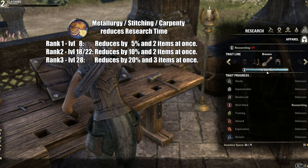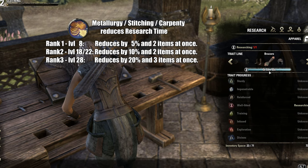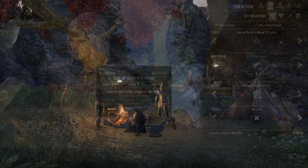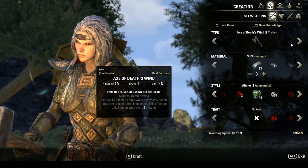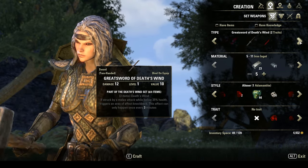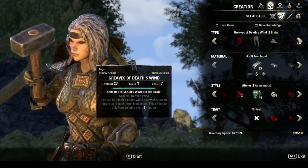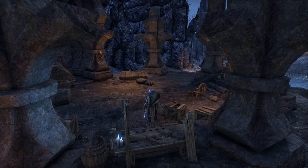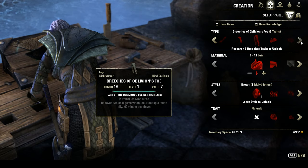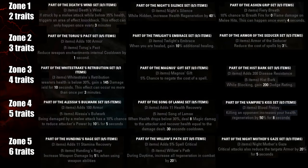You could research only the traits you want to create items with, but there is a reason to research all traits. There are special locations with craft workstations where you can create any weapon and armor with set bonuses, but they require a certain number of traits researched for each item type you want to craft. You can craft those items with any material and any item level you want. The requirement starts with 2 researched traits and goes up to all possible traits researched. There are 3 set bonus crafting stations in every major zone.